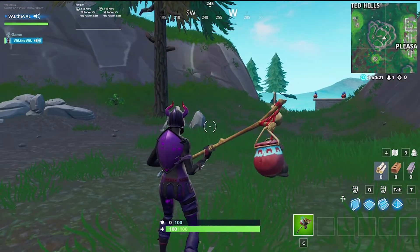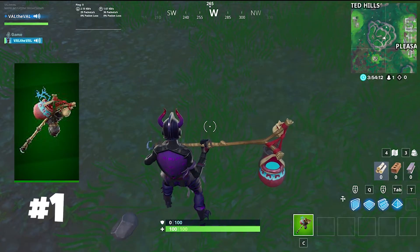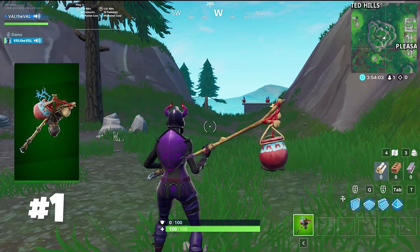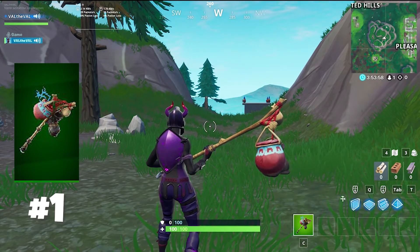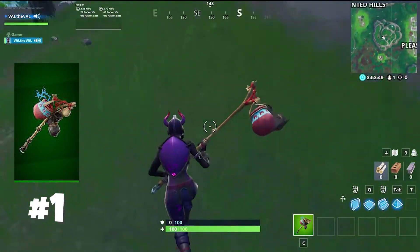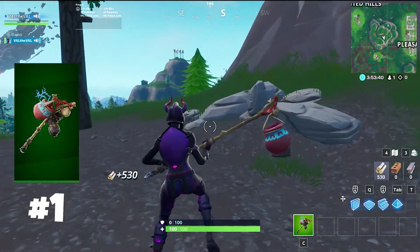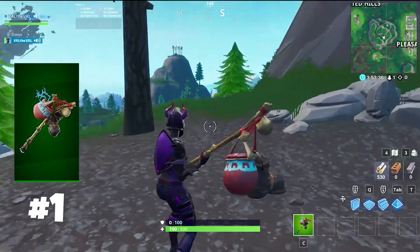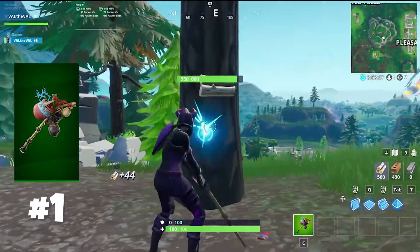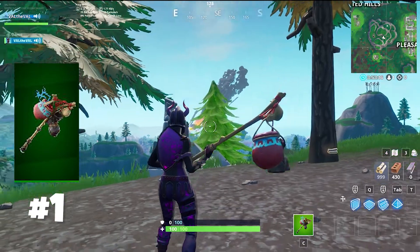In the number one spot we have a really cheap pickaxe — it's uncommon at 500 V-Bucks — called Bootstraps. It's part of the Fish Food set so it came with the Fish Stick skin. At first when I bought it I didn't use it much, but once I got used to the sound it became my favorite. I love the sound it makes and the way the boot and the little bucket of water wiggle around when you're moving. When you hit something it's almost like a little sack of water is bursting — you get this really cool water splash sound effect. I find it super satisfying and it's definitely more than deserving of the number one spot as my favorite and the most satisfying pickaxe in Fortnite Battle Royale.